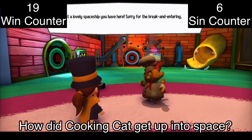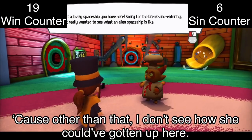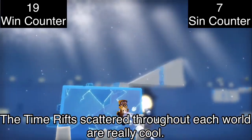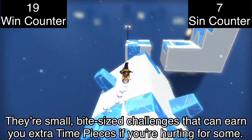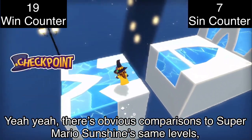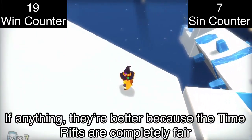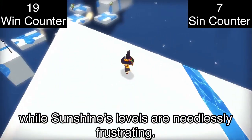How did Cooking Cat get up into space? Does she have some sort of rocket ship she's hiding? The timers scattered throughout each world are really cool — bite-sized challenges that can earn you extra time pieces if you're hurting for some. There are obvious comparisons to Super Mario Sunshine's similar levels, but that's clearly just the inspiration. If anything they're better because the timers are completely fair, while Sunshine's levels are needlessly frustrating.